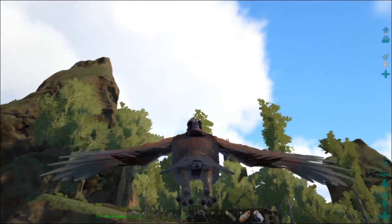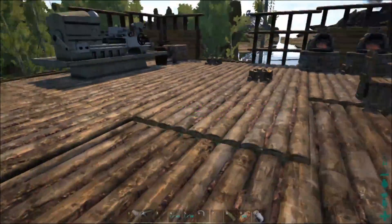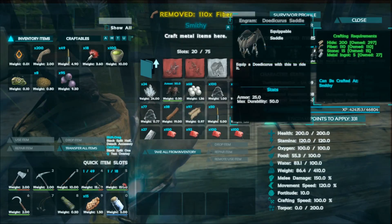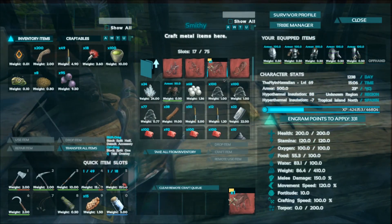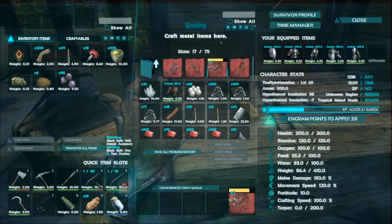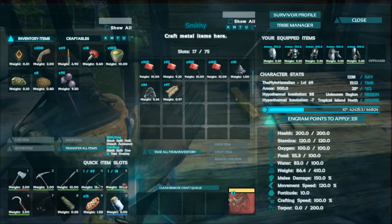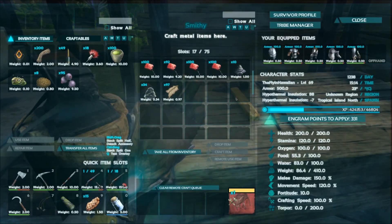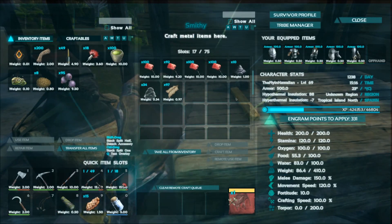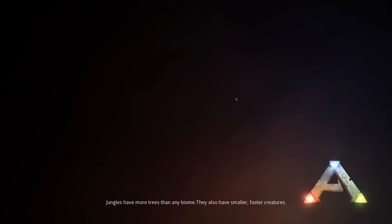Sorry about that - I had a call come in. I actually flew all the way out there and realized I didn't have a saddle for the Doedicurus. So let's go ahead and craft one up. I did fly out there and actually found a Doedicurus, but I don't think I'm going to tame it. It is a level 145 - no joke, the first one I found was level 145. It's an amazing Doedicurus but it's going to take a really long time to tame.